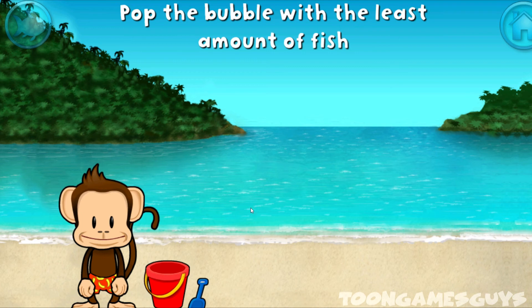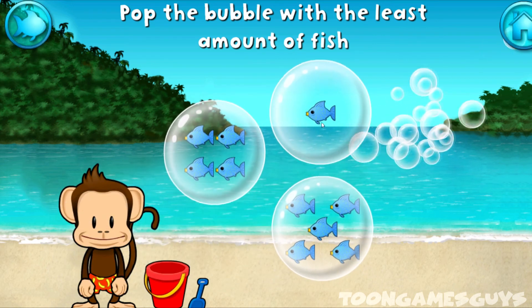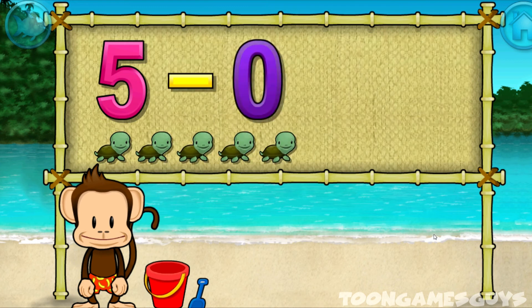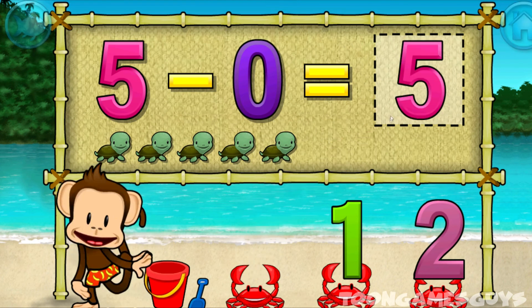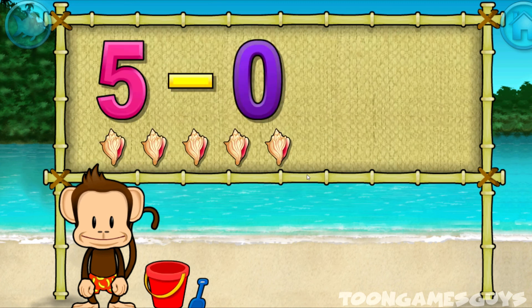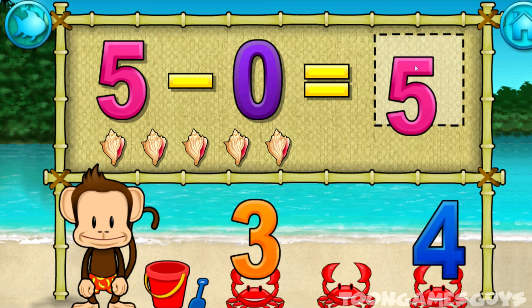Pop the bubble with the least amount of fish. Fantastic! Subtraction time! Five minus zero equals five! Excellent!